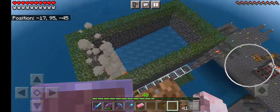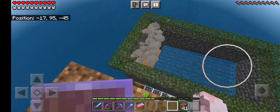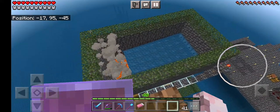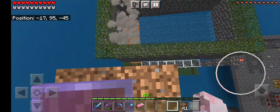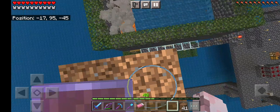This is an iron farm I made, following a tutorial on YouTube, and this spawns iron golems and also cats. They're spawned because there's villagers under the farm.